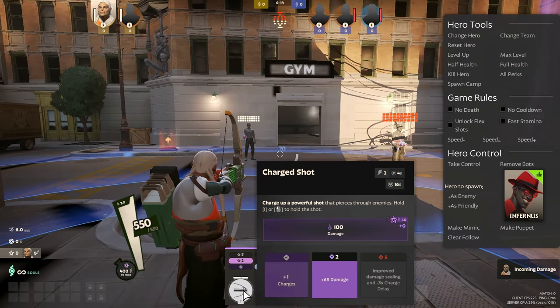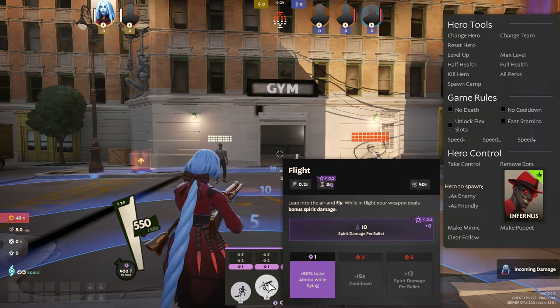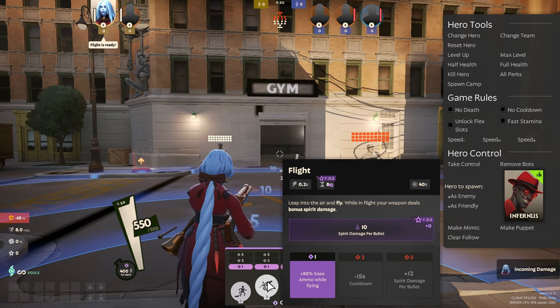Not only are there damage abilities that scale — there are also other abilities in the game that scale with spirit. For example, Vindicta's flight duration will also be increased, as you can see the spirit symbol next to the time value.